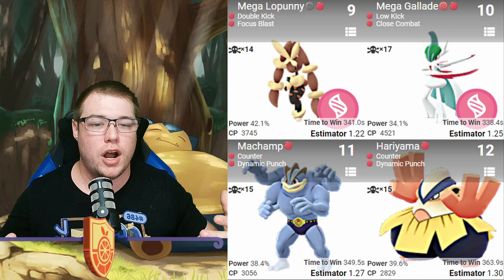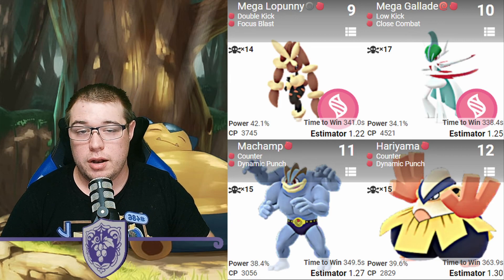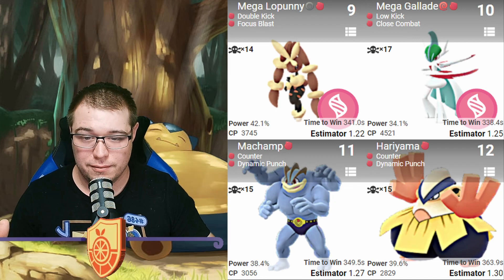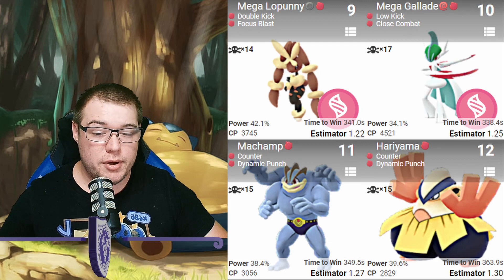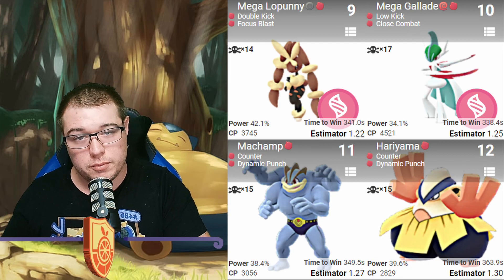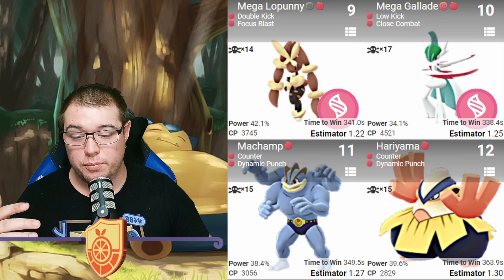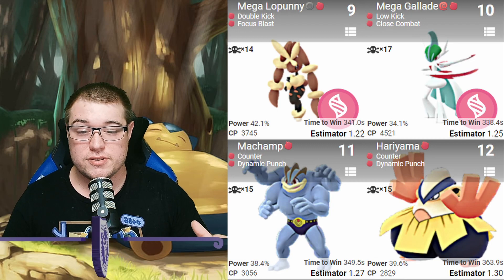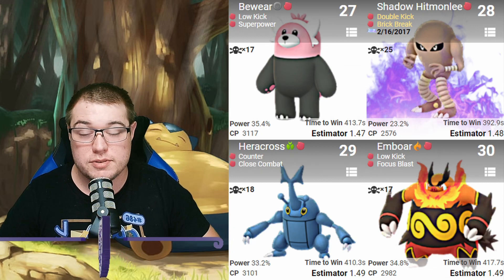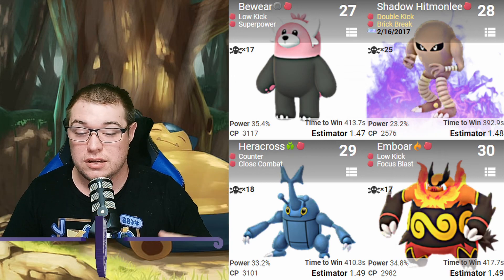If you are trying to boost your candies for this, you can use Mega Aerodactyl — it is our only rock mega — and you can use Mega Absol to boost those dark-type candies, which is very helpful if you're trying to get a Tyranitar to mega. Then we've got Mega Gallade, normal Machamp at 11, and normal Hariyama at 12 with Counter and Dynamic Punch — and Hariyama being above Primal Groudon and Primal Kyogre is very interesting. For lower counters, you can look at Shadow Hitmonlee with Double Kick and Brick Break at 28, Heracross at 29 with Counter and Close Combat, and Emboar with Low Kick and Focus Blast at 30.